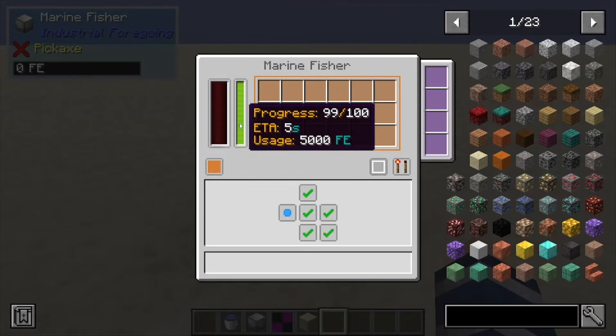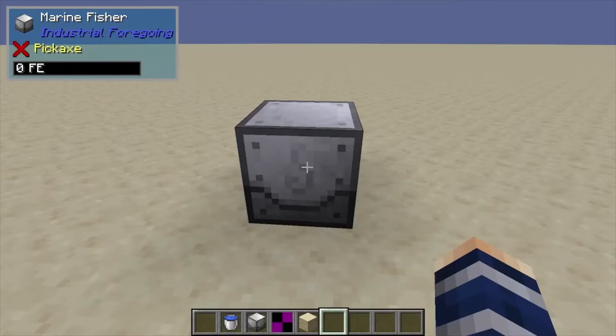You can show your working area by clicking this. Here are your upgrade slots. Every time the progress bar goes down, it uses 5,000 Forge Energy per fish caught.